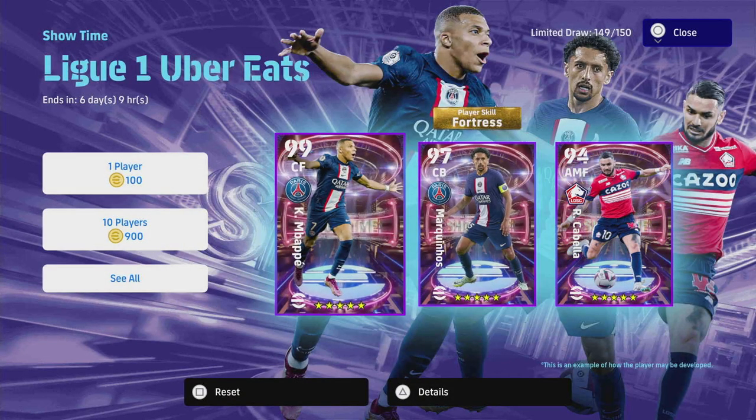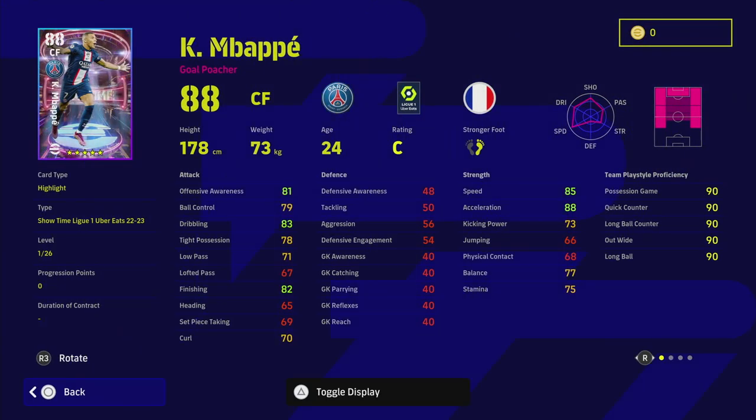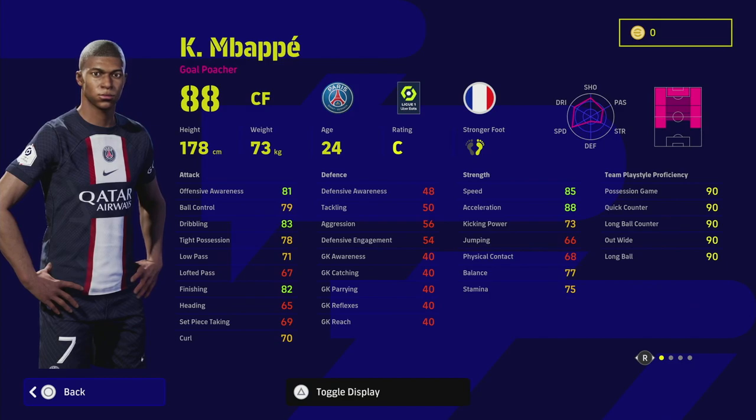Welcome back to a short and sweet training guide video. We've already done the review of the Showtime players. We're going to be focusing on Mbappe — I think probably the best pound-for-pound center forward in the game that is a non-legend or non-epic. This Showtime card is absolutely insanely stacked. We're going to show you two versions of him and how he stacks up to a GP alternative in the game who I think is a fantastic option.